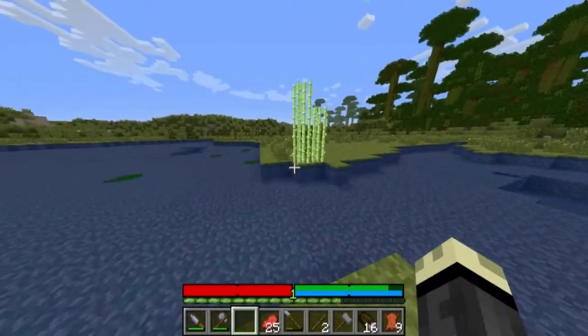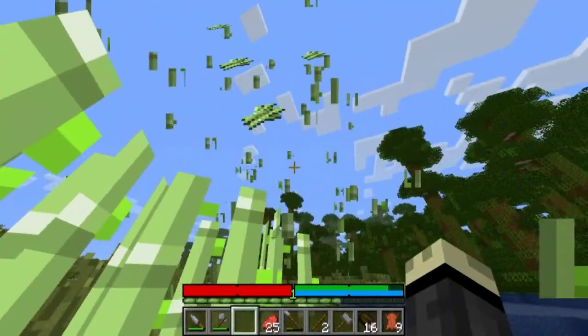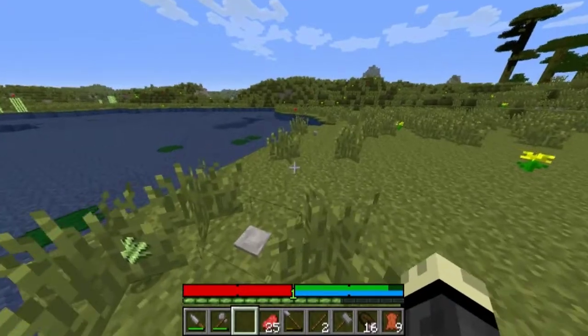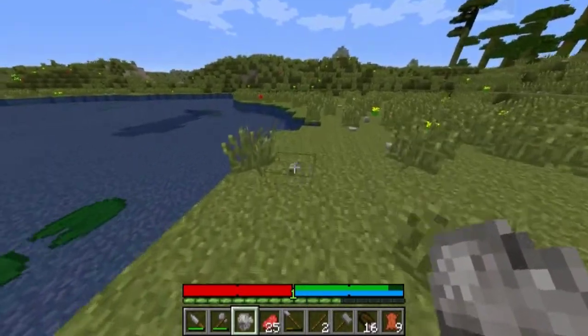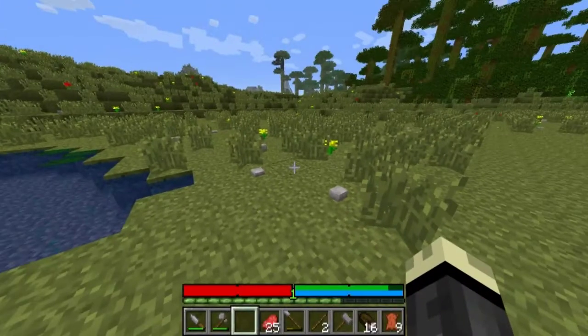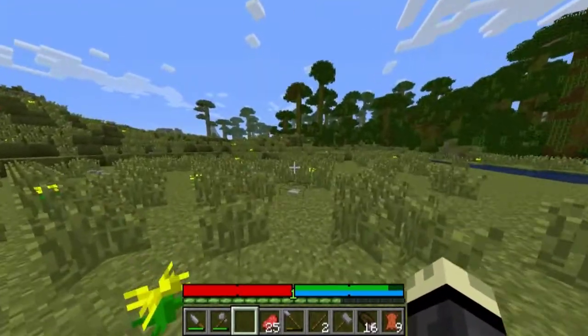We're also going to grab some reeds, of course, because we need paper. Six — okay, that's plenty, we have enough for some paper now. And this is a new type of rock — rock salt rock. Another crappy rock.